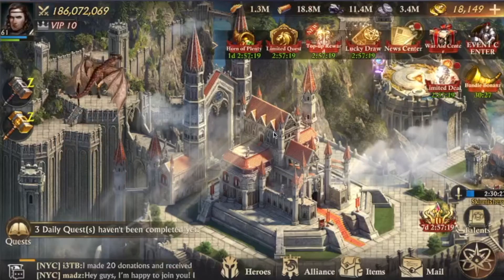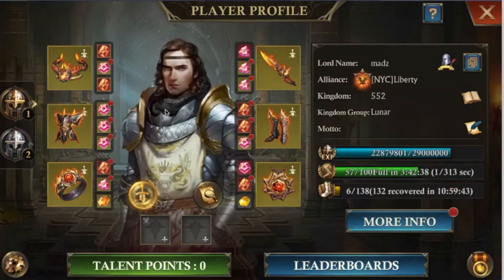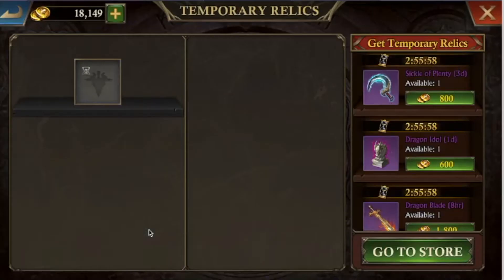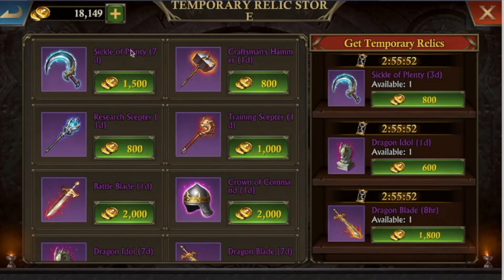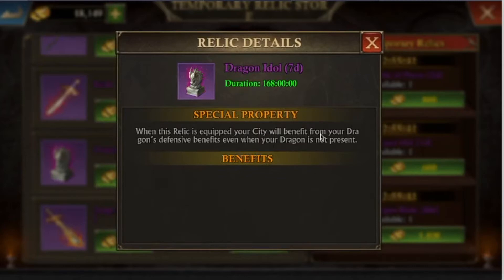Very important — the last thing you can't forget before going out is to get the dragon idol or another relic. Just go to the store and buy the dragon idol. Here it's 3,500 gold, but it's not much for what it does. It actually gives you your dragon benefits even if your dragon is out.